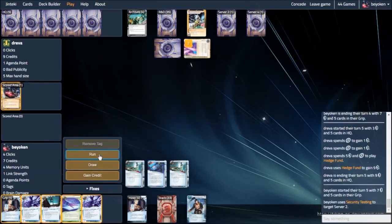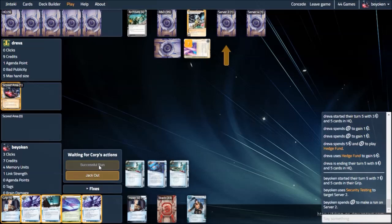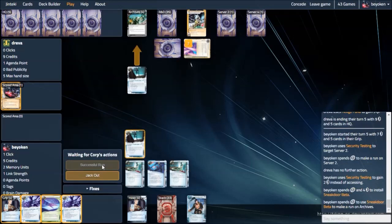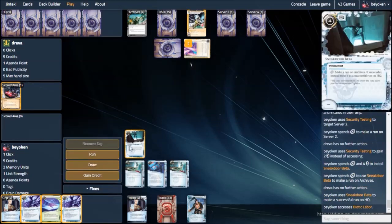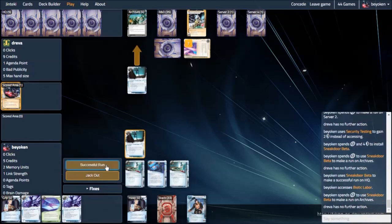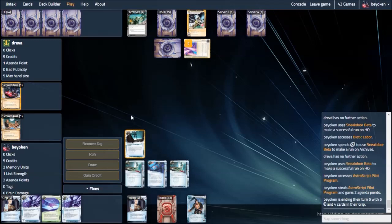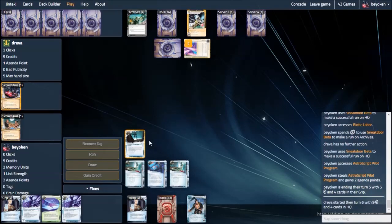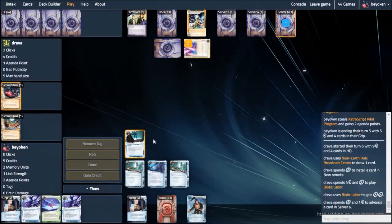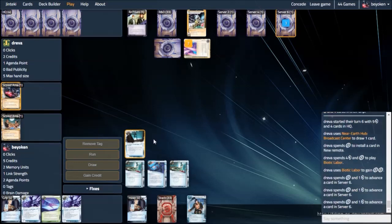If there is a SanSan on the table — I haven't checked those 2 servers yet — I'm in trouble. He can score an Astro. So I'm going to run server 2 for sec testing money and then go in for the Sneak Door. Double Sneak Door is my plan. I see a Biotic Labour, and I see one more card: the Astro that he would score next turn. You see how good Sneak Door is. I have the option of playing Special Order to Corroder and running his hand, but that would be so much more expensive because I don't have Desperado to offset the cost of breaking through the Wraparound.